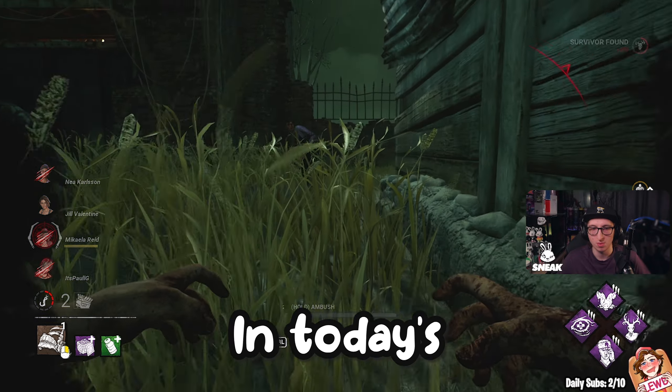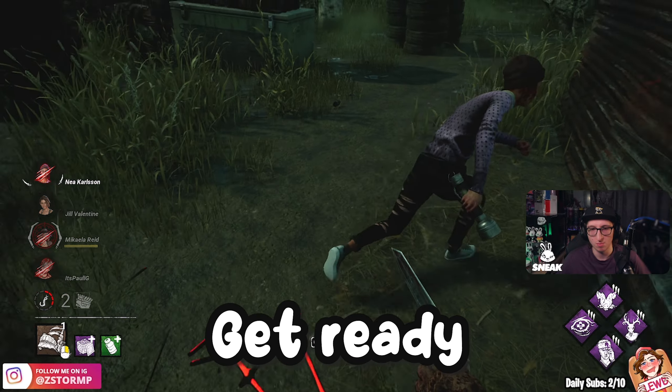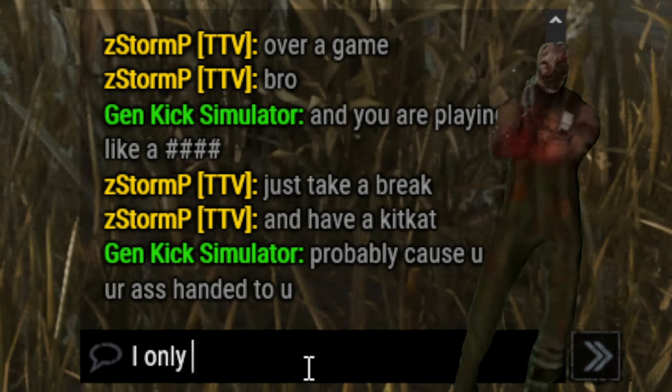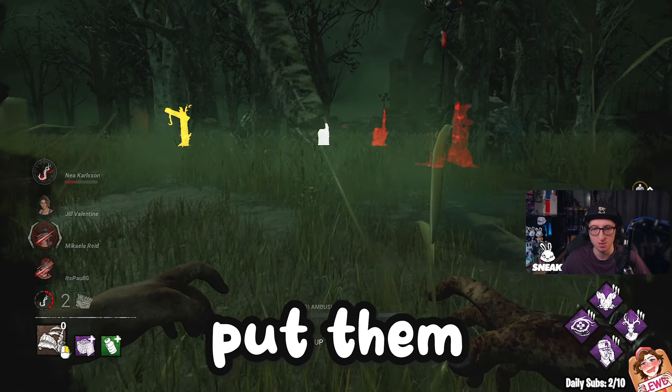What's up everyone, my name is Storm, and in today's video I'm excited to share an awesome new build for you. Get ready for the new Toxic Whack-A-Mole Pig build, which guarantees to bring some serious salt into the game. But what kind of salt, you ask? Well, you just have to stick around to find out why the survivors get upset. Put your guesses in the comments below.